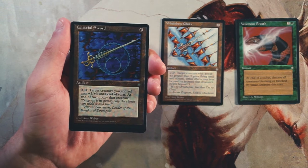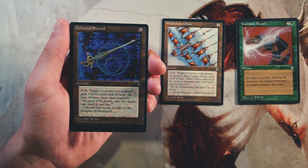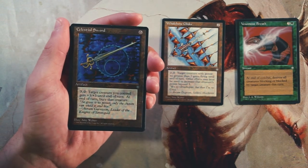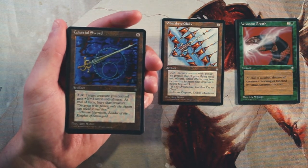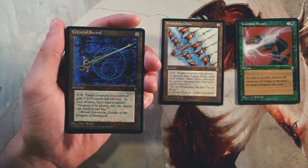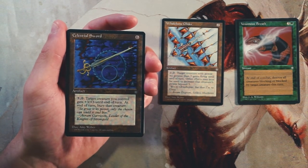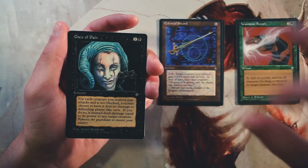Celestial Sword — I'm guessing this is the rare. It's an artifact for six mana, but you can pay three and tap it: target creature you control gets plus three plus three until end of turn, then at end of that turn you bury that creature, which means destroy it. So it's repeated pumps, once per turn, which can give value to low-value creatures. If you played an early drop that got outpowered, this is a good late-game boost. But you still have to kill the creature at end of turn, which I don't love. I'll keep it in consideration.